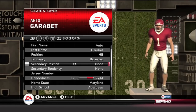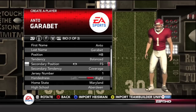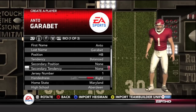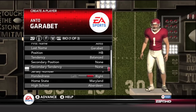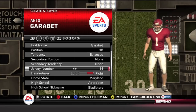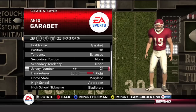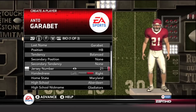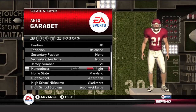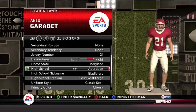Now this game offers a secondary position, and as you can see there's left end, right end — I don't even know why these are part of my options because I'm not going to be doing any of these. Secondary tendency — not going to be picking that as well. Another thing this game added this year is the punt returning ability, so that is pretty cool. I'm not going to tell you guys yet who I have in mind, but number 21 is what we're going to go with.